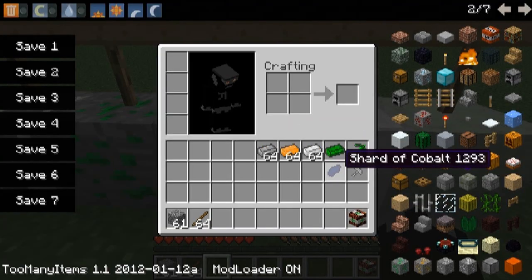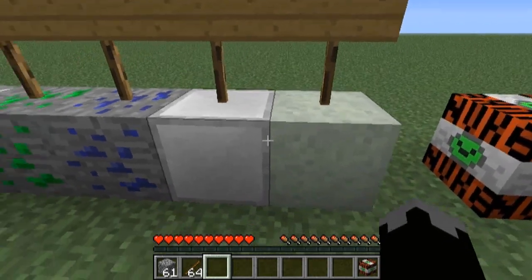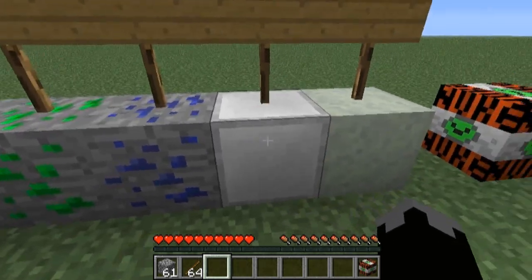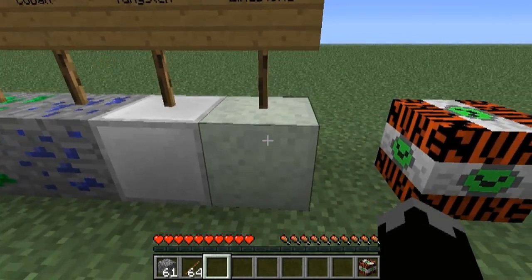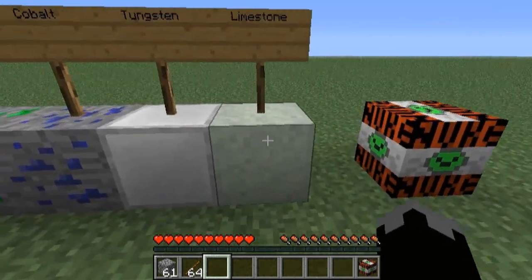The Cobalt will give you a Shard of Cobalt, and the Tungsten will give you a Nail. These don't have any uses right now, but they will have further uses in the future. The Nail will be able to repair damaged tools. I'm not sure what the Cobalt will be used for, probably tools and stuff. But the Limestone randomly generates in Sand Biomes, and I'm not sure what the use for that other than building is.